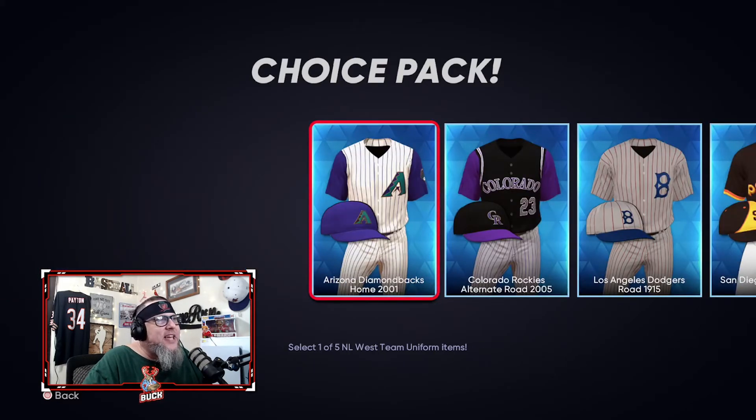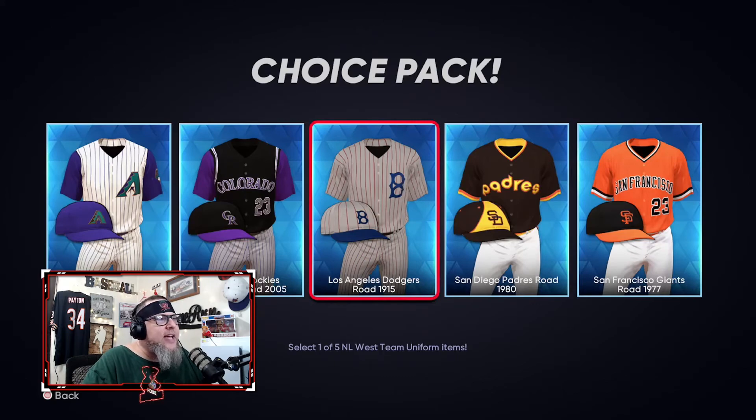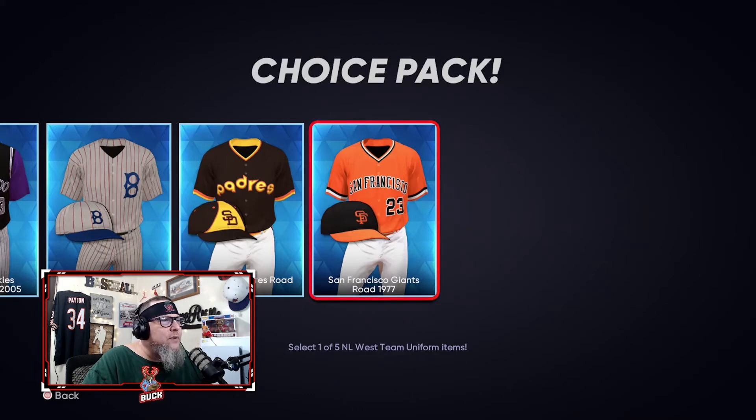NL West: the iconic early 2000s Diamondbacks unis, the Rockies — both iconic, both great. The one I don't love is the Brooklyn Dodgers — something feels a bit gaudy to me. But I love the 80s Padres with the brown, yellow, and orange. Same with the 70s Giants uniforms — super bright, super clean, super crisp. Love all these uniforms.